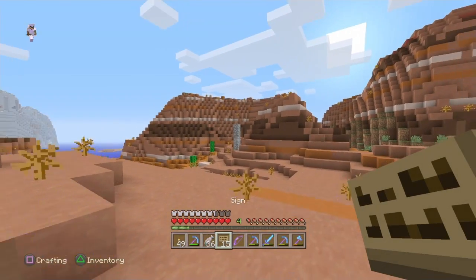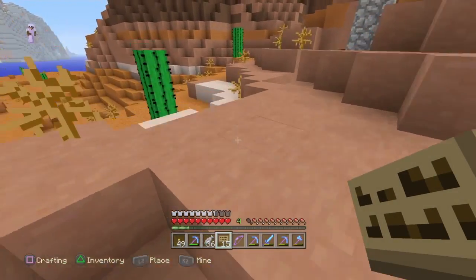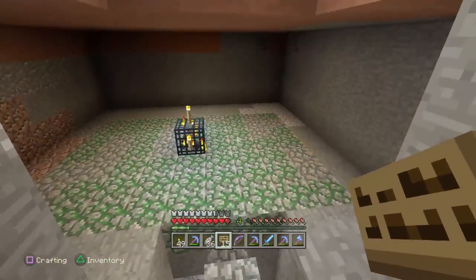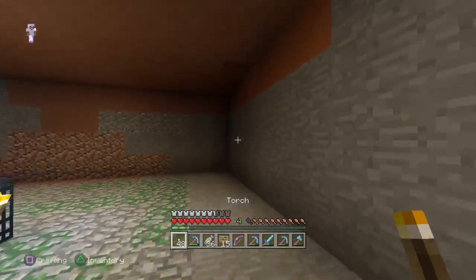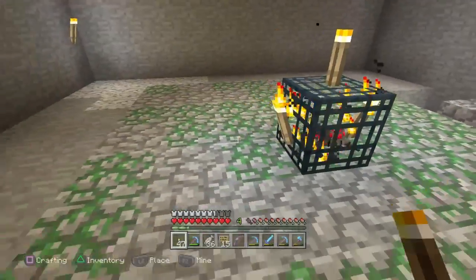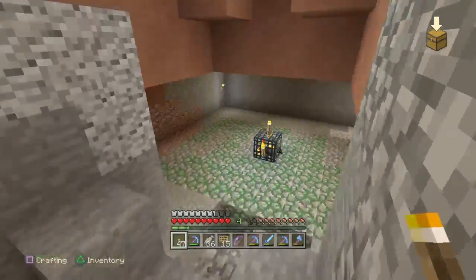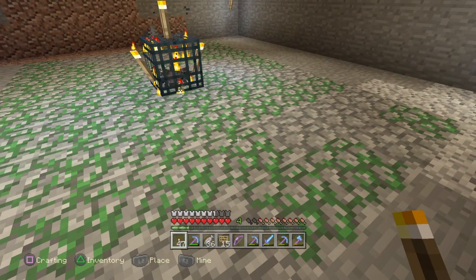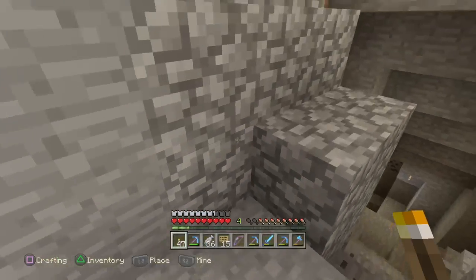We might make this one into an experience farm and then change it to a string farm we can use for wool. We should probably tidy this area up. Once we make it into an AFK farm we'll do magma blocks underneath with a rail line so they spawn and die — sounds like a decent plan.